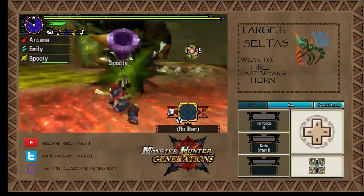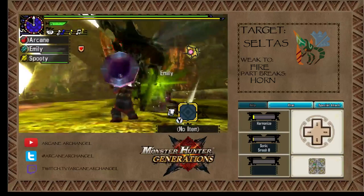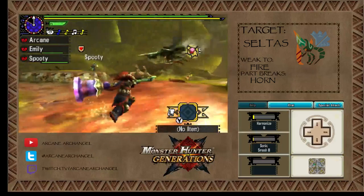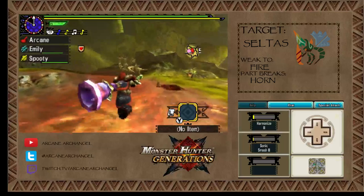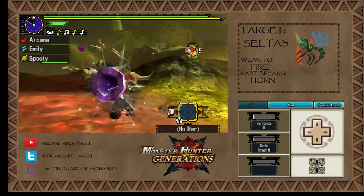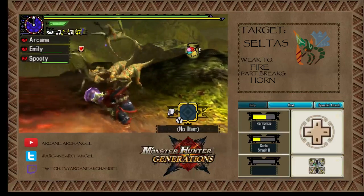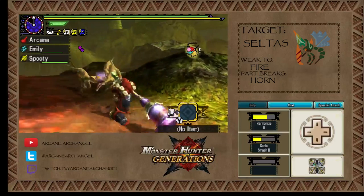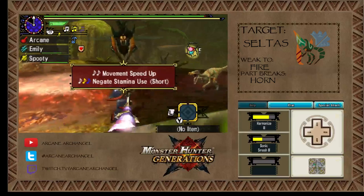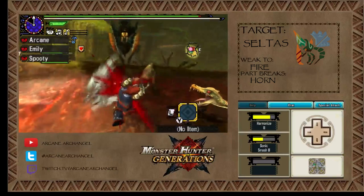So if you hit the monster, it will turn the note into a double note. If you get a double note on two songs in a row, you will activate the song you just played as well as the song before it. I'm going to use these Gen Prey over here to play my song and get them negate stamina. If you get a double note, you'll get negate stamina and whatever song you just played.